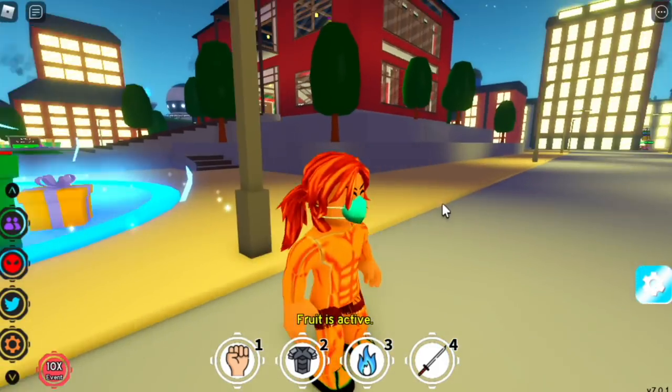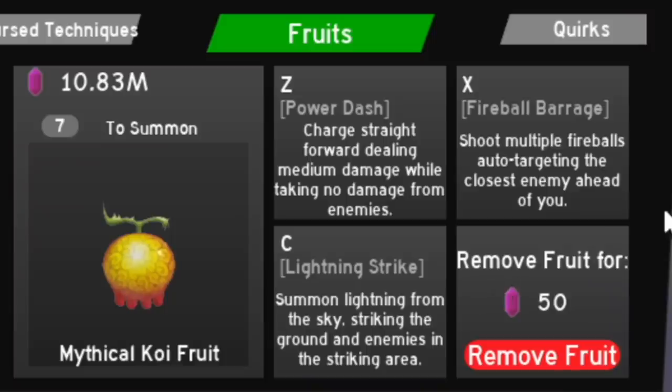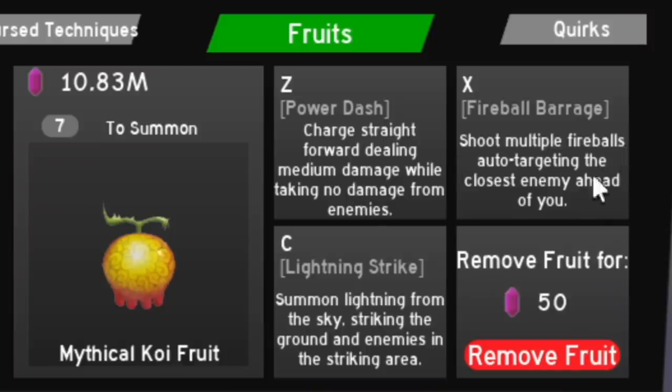That's a spoiler, to be honest. Anyway, if you watch One Piece — so here we are. We have three skills: the Power Dash, Fireball Barrage, and Lightning Strike.